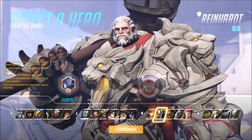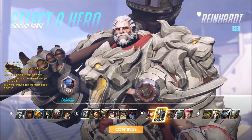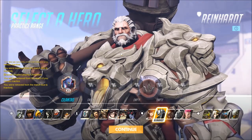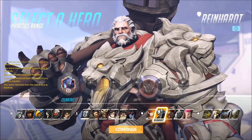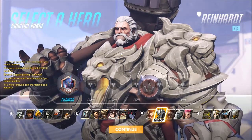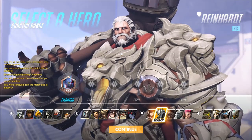For a tank hero, Reinhardt has a very wide health pool, so the 25 extra HP you can give him is not really that useful. But being fairly slow, your teleporter is going to be incredibly useful on any team with a lot of tanks.